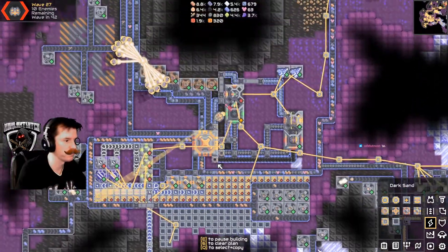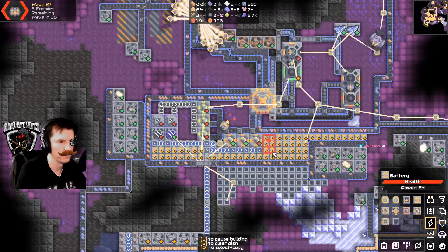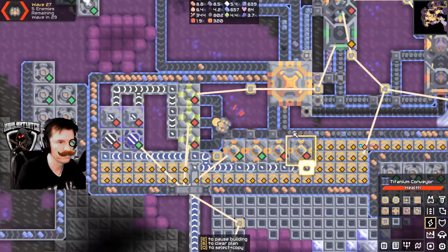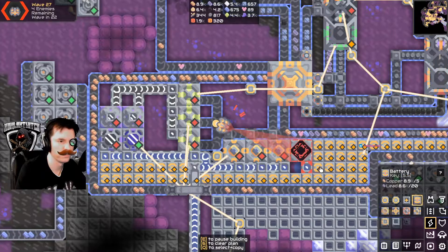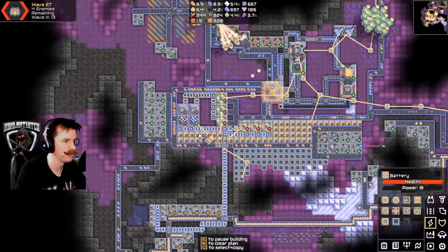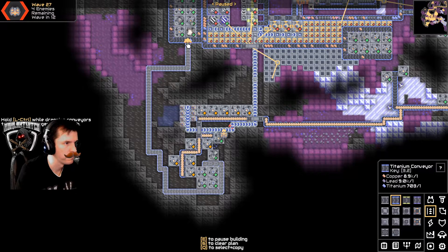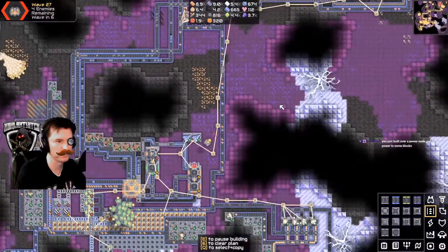Build your wall around the thorium to steer enemies — not a bad idea, I'll try that in a second. I'll have to make more power at some point. Oh, we still have slow belt down here — oh my god, this is still like a level one belt. There we go, alright — he just built over the power node and killed the power to some blocks.